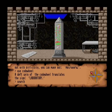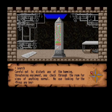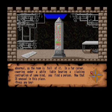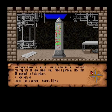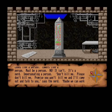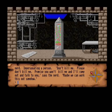Careful not to disturb any of the humming, threatening equipment, you trip through the room for any signs of anything normal. In the far corner, cowering under a white table bearing a clattering contraption, you find a person. Now that IS unusual in this place. Looks like a person. Cowers like a person. Must be a person. No it isn't — it's a nerd! Impersonating a person. Don't kill me! Please don't kill me! Promise you won't kill me and I'll come out and talk to you! Says the nerd. Maybe we can work this out somehow!